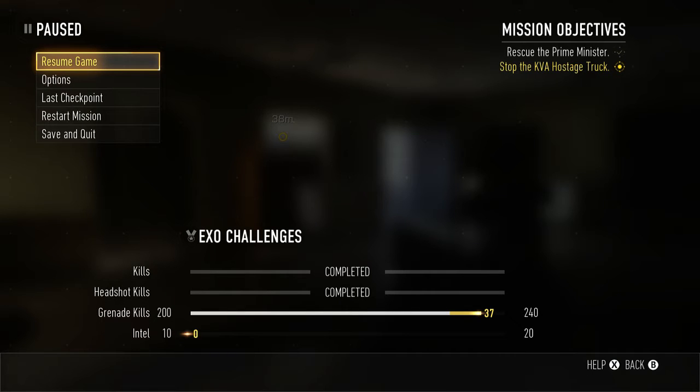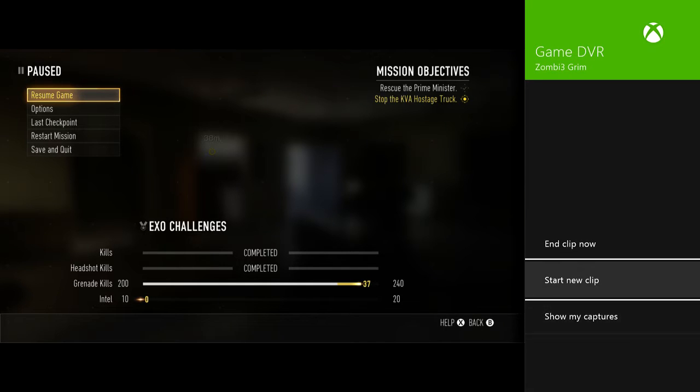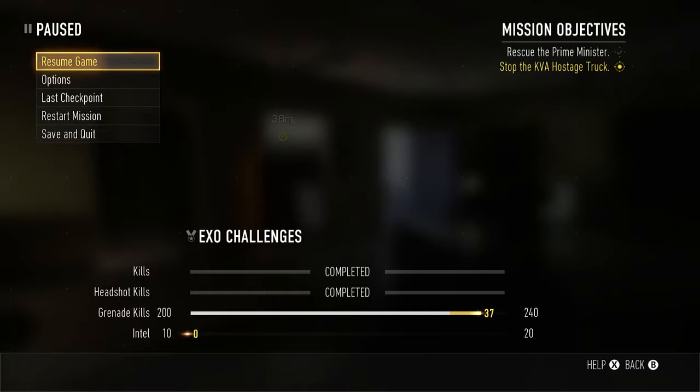What's up everyone. I'm bringing you a tutorial on how to record more than 5 minutes of the in-game DVR on the Xbox One. So what you want to do is load the game you want to play. You want to play for 5 minutes for the in-game DVR. I'm about to show you how this works — I'm going to play for 6 minutes and come back.